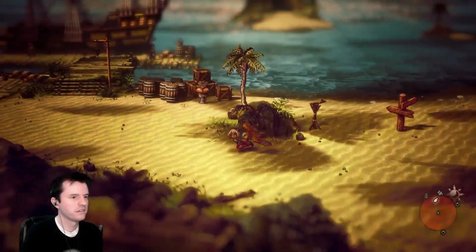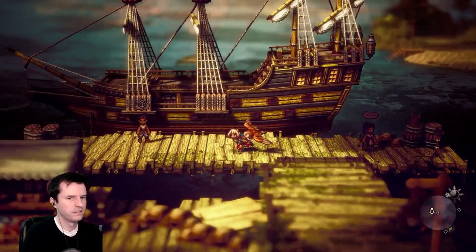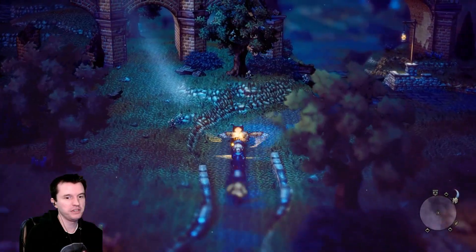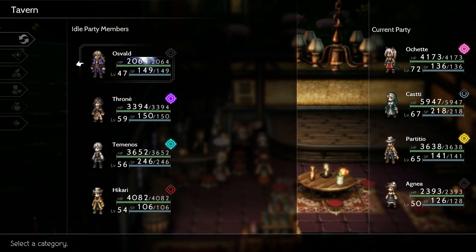The general gameplay is that of old turn-based JRPGs. You control one character on the map and move around. You can interact with people, take on quests, pick fights, etc. If you are out in the wild, you are occasionally attacked and your active party is thrown into combat. Of your eight travelers, you can have four of them ready to go at a time, but you can change your lineup in the taverns.